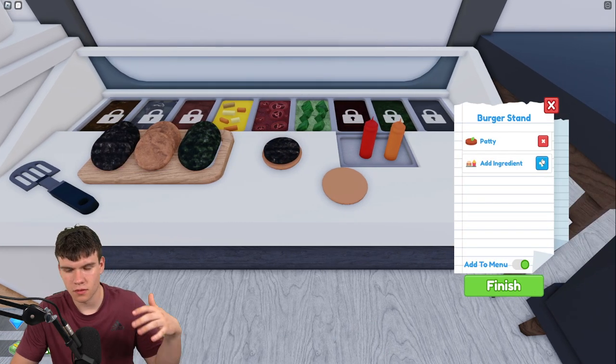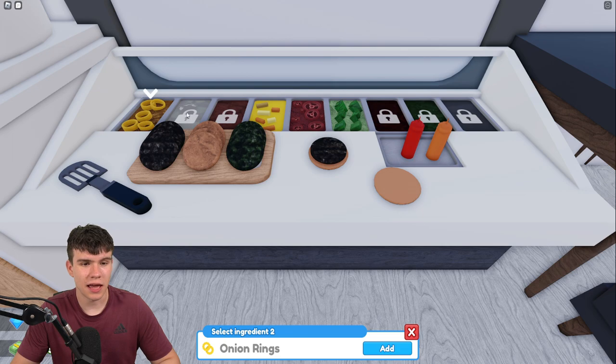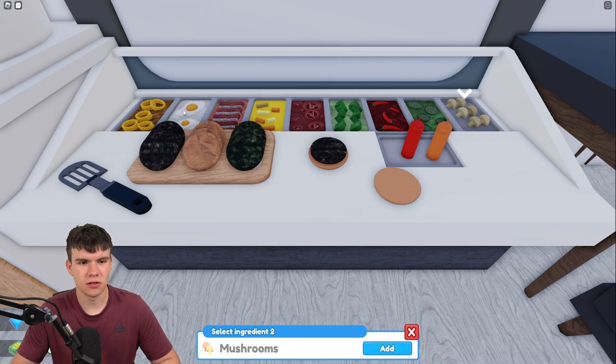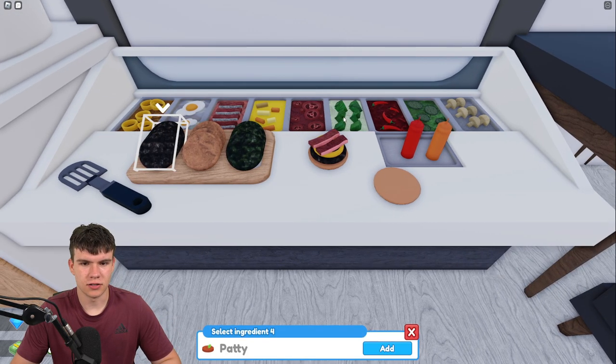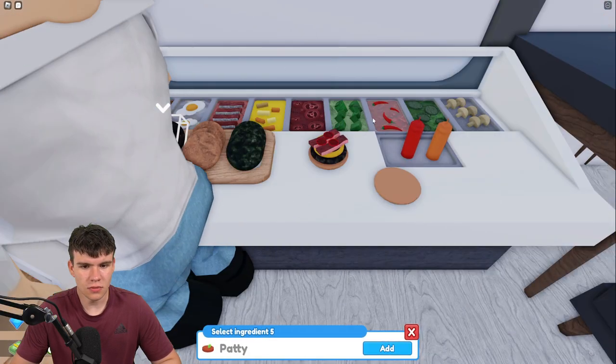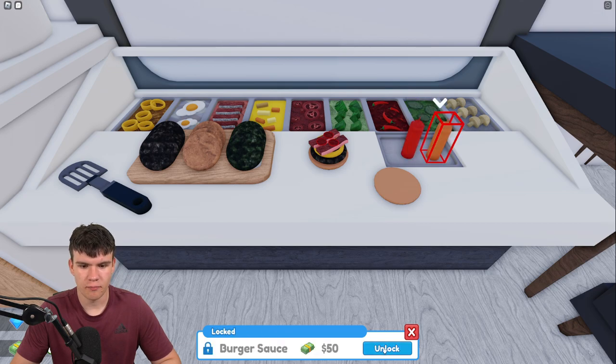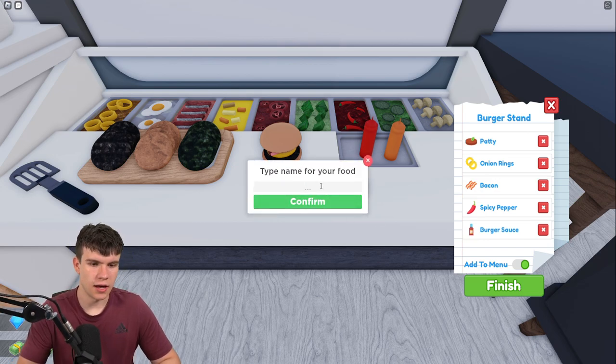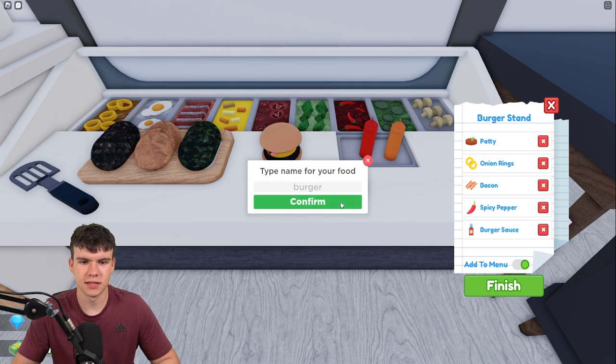Maybe the more expensive the ingredient is, the more people pay for it. We've got fried egg, bacon, cheese, tomato, lettuce, spicy pepper, pickle, and mushrooms. I've never seen an egg or mushrooms on a burger before — but I have seen onion rings on a burger, so we're going to add an onion ring and some bacon. Let's also add some chili and burger sauce.